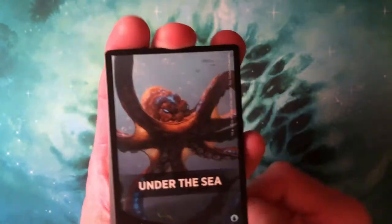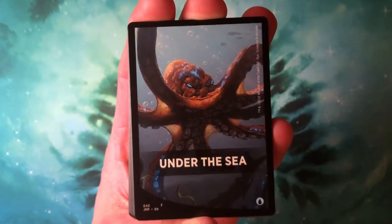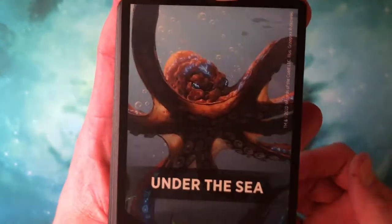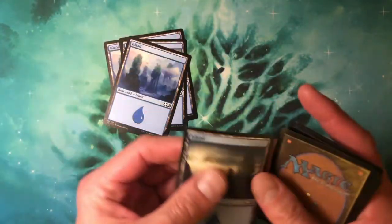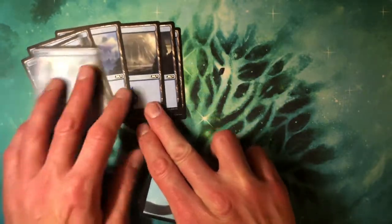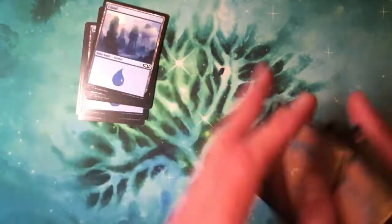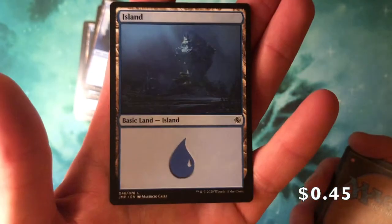We got 'Under the Sea' — oh no, please do not put that Little Mermaid song in my head. This is new though, so I'm expecting a bunch of krakens and octopuses. I'll only read new cards. Three, four, five — wait, that's M21. One, two, three, four, five, six — we've got seven M21 lands, and there's your eighth one. Tell me what the hell is going on there. Looks like some undersea thing.